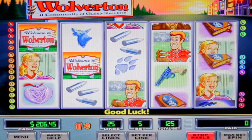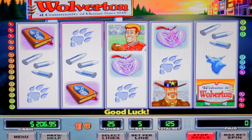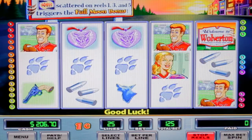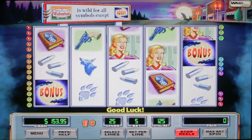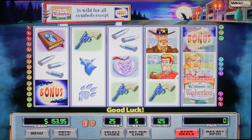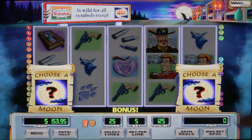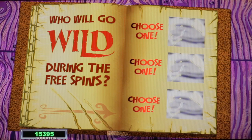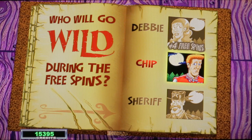Let's see if we can get another bonus. We'll get some chips there — $2.75. Remember, we are betting $1.25. We're looking for that bonus symbol. We've got two bonus symbols again — let's see if we can get into the free spins. There we go, eight free spins! When the full moon rises, the legend of Wolverton comes to life. We got Chip again, and we lost out on our free spins — it was Debbie.